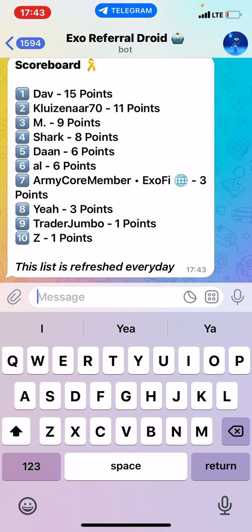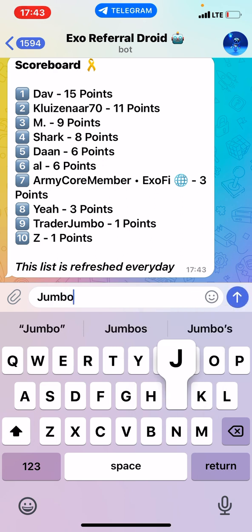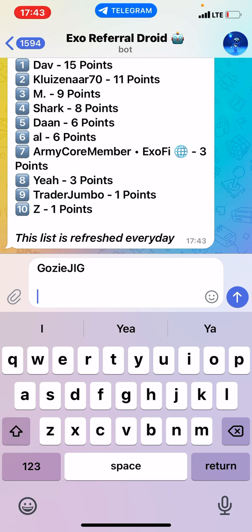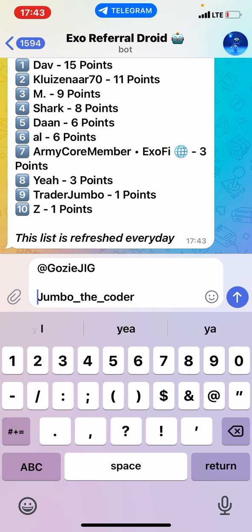These are all the amazing features I added to this bot. There are other features you can ask for — I can customize it the way you like. Just send me a direct message on Telegram. My username is at GoseeGig or at JumboDecoder. Your bot will be done in a very short time.